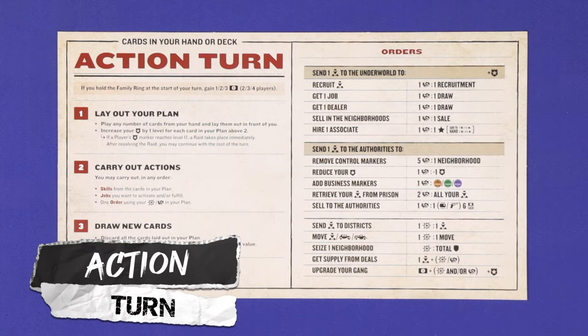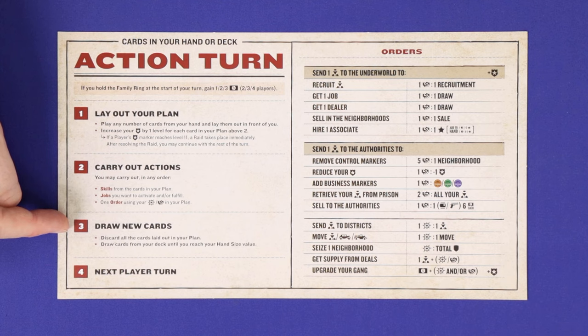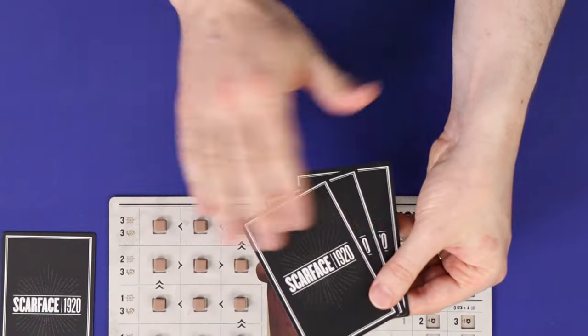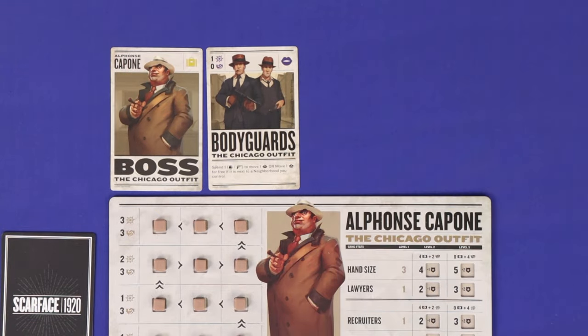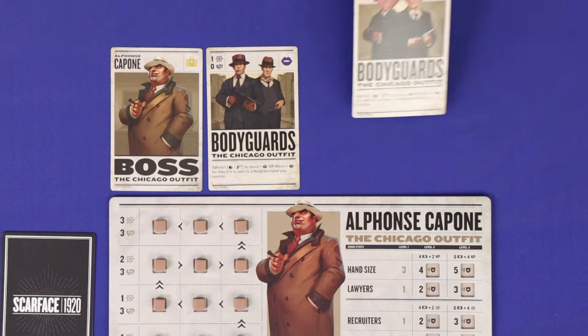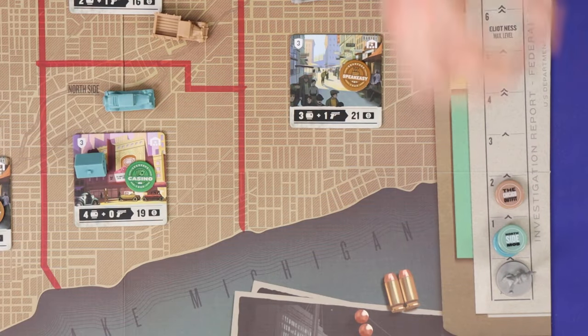An action turn is resolved in four steps: first lay out your plan, then carry out actions, then draw new cards, then move to the next player. To lay out your plan, lay any number of cards from your hand face up into your play area in any order. You must lay at least one, unless you start the turn with no cards in hand. The first two cards you play are free, but any additional card beyond that causes you to gain one crime.